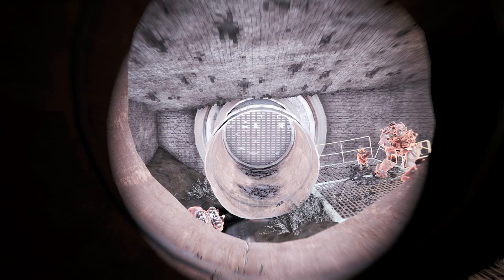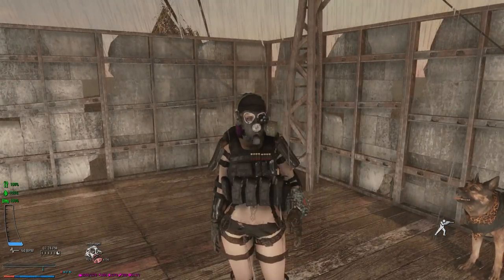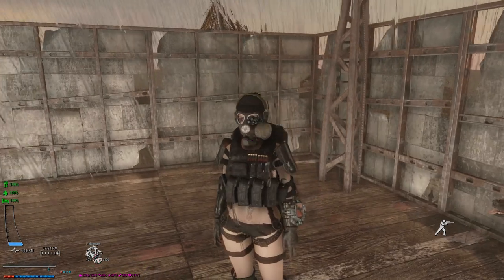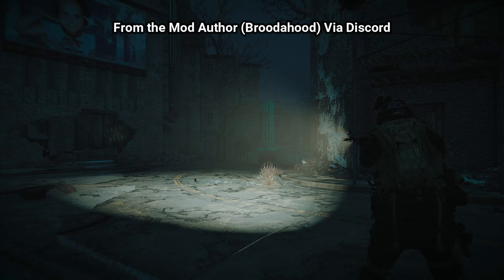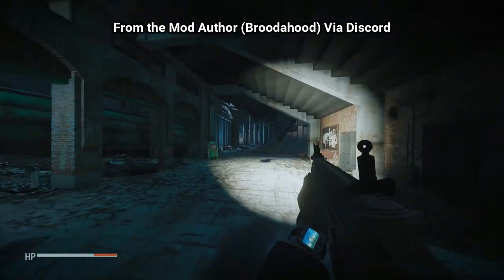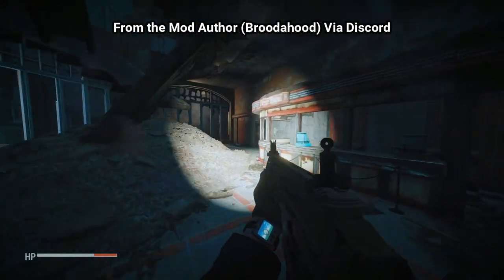Here's me using another mod — a Glock mod — with its flashlight, and that lights up the wall completely fine. Me and other people in the Discord, which will be in the description below, have brought this to the mod author's attention. He actually sent a screenshot a few hours later showing it would be fixed. It doesn't go as far as you'd like yet, but the weird shadow cutoff is definitely going to be fixed in the next update, if not before this video.